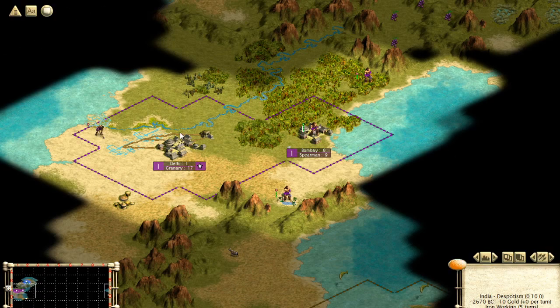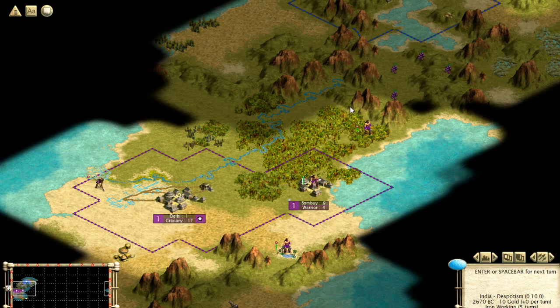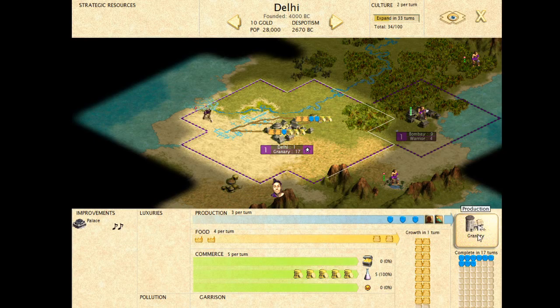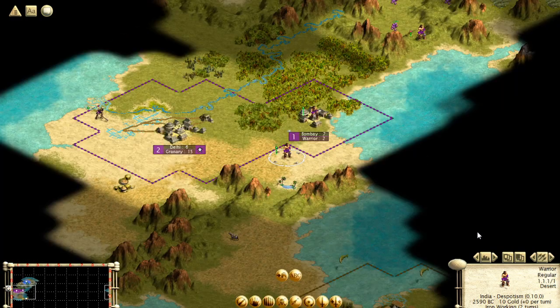It's generally a good idea to build a settler in your city once it reaches size 3 or higher. Expanding as fast as possible is an important part of Civ 3. In Civ 4 or Civ 5 you get penalized for expanding too fast — global unhappiness in Civ 5, maintenance fees in Civ 4. In Civ 3 there's none of that; the cities just become less and less useful. It's a good idea to take up as much land as possible as soon as possible. The granary will actually let us grow faster, so building it is an important part of reaching that goal.